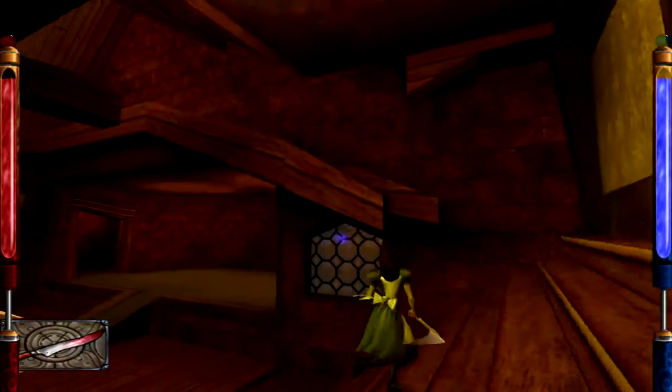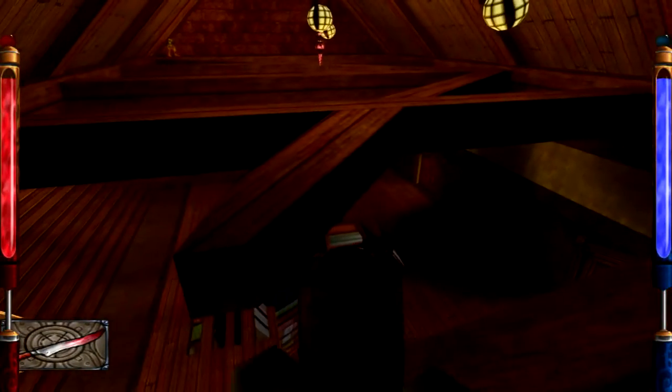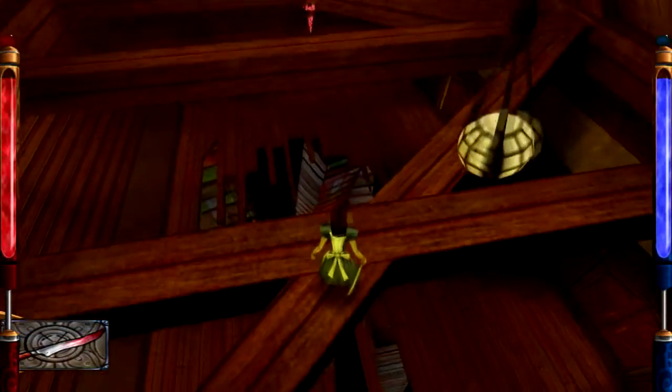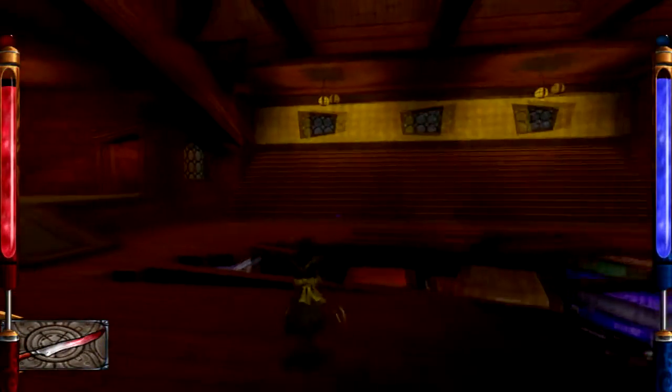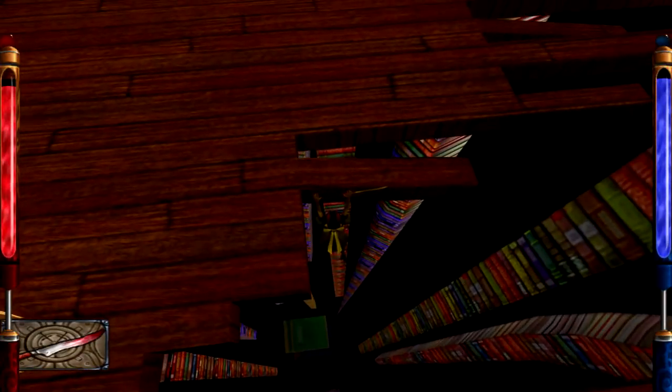So this made a bunch of bleacher stairs, which we can use to get up here. I hope there's not an element of fall and die — there probably is. Or if I fall in that pit, I just go back to the beginning. Go ba— oh god! Completely unnoticed obstacle. Or we could just fall in, I guess.